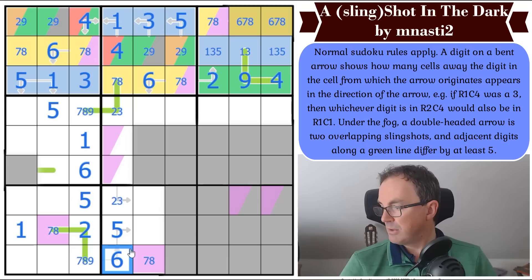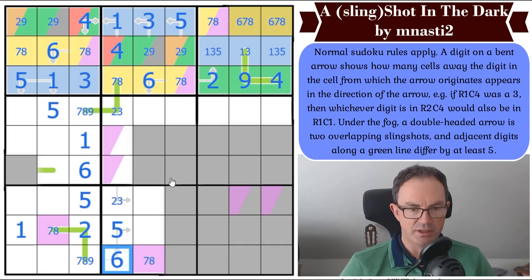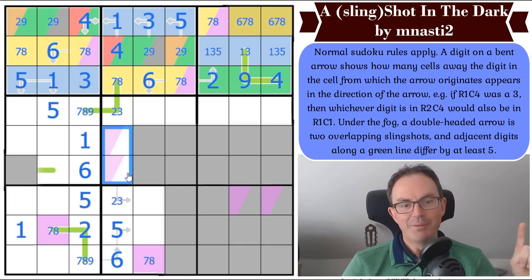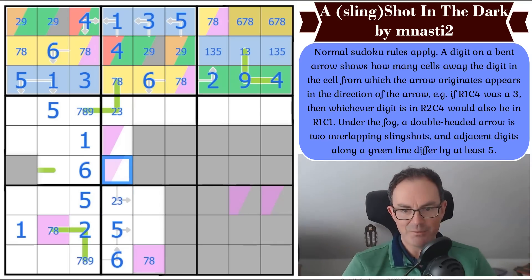Oh, there's a wasp. Go away, wasp. Oh, it flew out — that's lucky. Now it's beautiful: I now know which of these is purple because this one can't be it — it would transpose into either this square or this square where it would see itself in the same row. So this can't be purple. So that's purple, which is seven or eight.